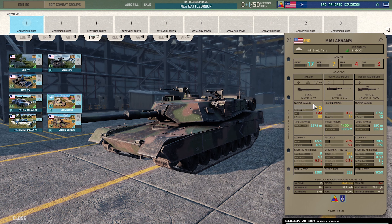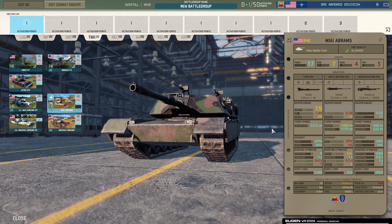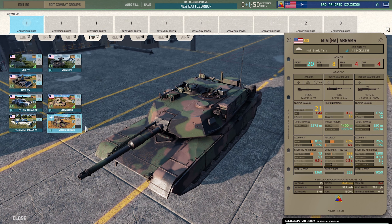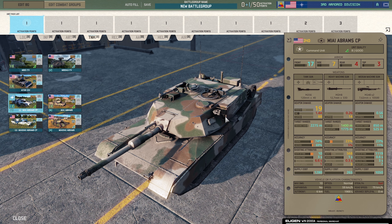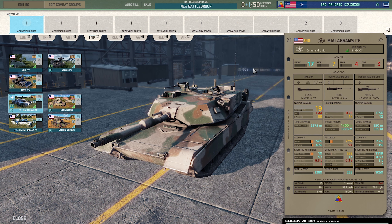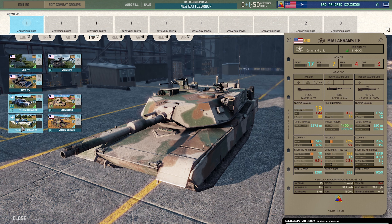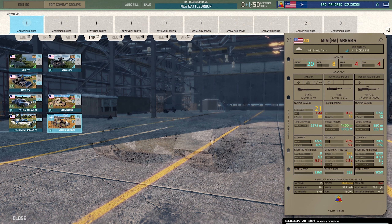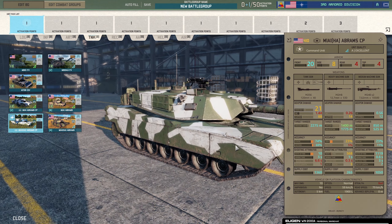The M1A1 Abrams — 240-point tank. Penetration 19, armor 17 front, good weapon systems. Bumping up the stats — static accuracy 81 percent. Then the M1A1HA Abrams — front armor 20, 81 static accuracy, 75 on the move. Really good stable weapon system, actually much better than some Soviet ones. It has the M2 and M240 machine guns as well, good for supporting infantry and taking out helicopters. Also the M1 Abrams CP command vehicle and the M1A1HA Abrams command vehicle — same as the standard versions but command variants, price bumped up by 100 points.